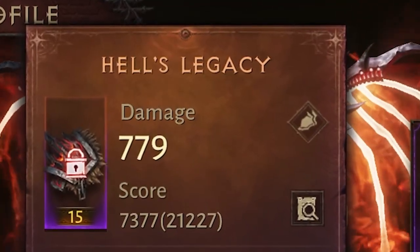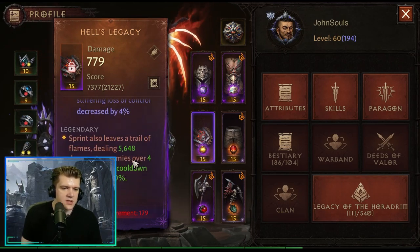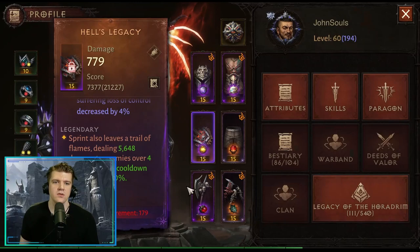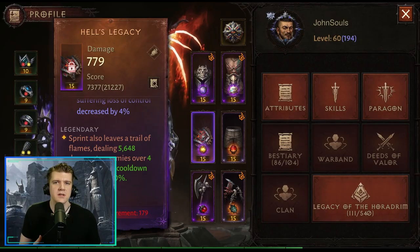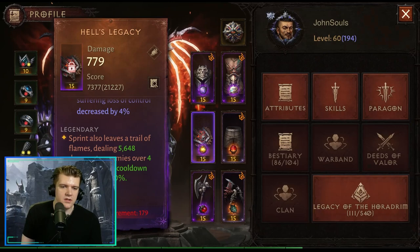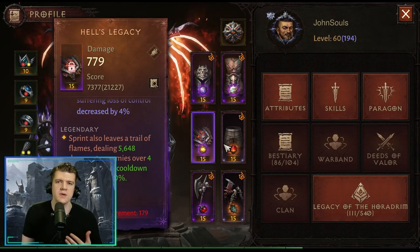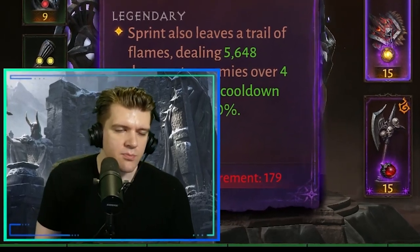Moving to shoulders — Hell's Legacy is a very popular one. Sprint leaves a trail of flames dealing X damage to enemies over four seconds. Fantastic for running through and tagging a bunch of enemies in open-world farming. It's also great in challenge rifts because Sprint gives you no unit collision, so you run through big mobs while the extra damage ticks, and then you squeeze in some damage before your Whirlwind charge comes back up.